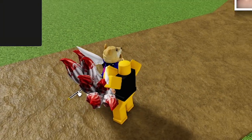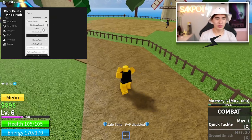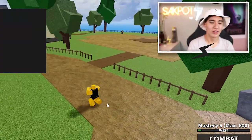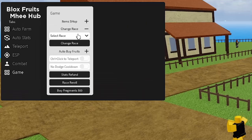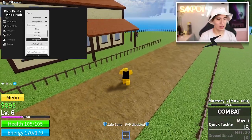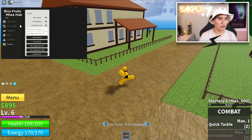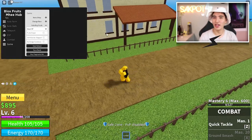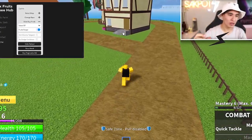Let's move on to the game settings. Here you can buy a certain weapon — like the Fisherman Katana. Click buy and if you have enough money it'll buy it right now. It just buys stuff from the shops straight from the GUI so you don't actually have to go to the shops. You can also change race — Skypiean, Mink, or Human. You can also auto buy fruits — select what fruit you want, like Sting String, and turn on the fruit sniper. Whenever that fruit is on the map, it's going to teleport and grab it.